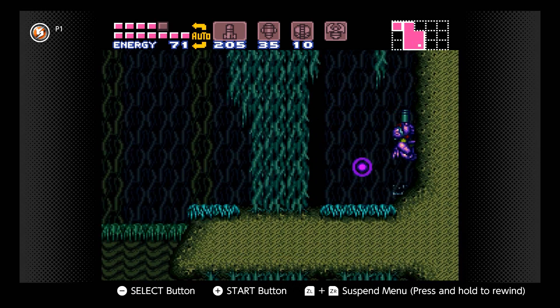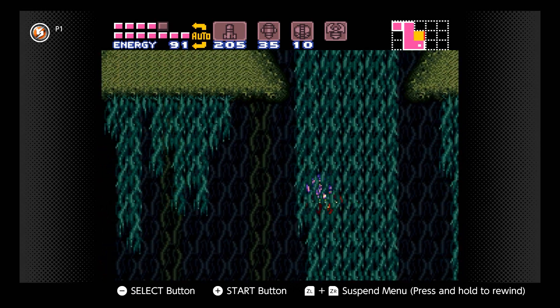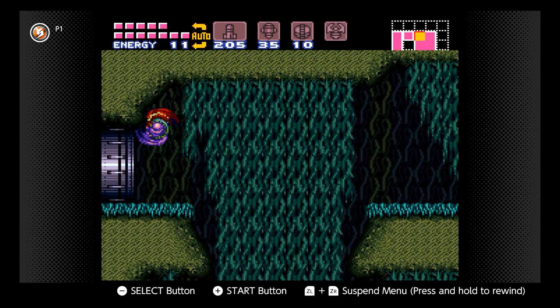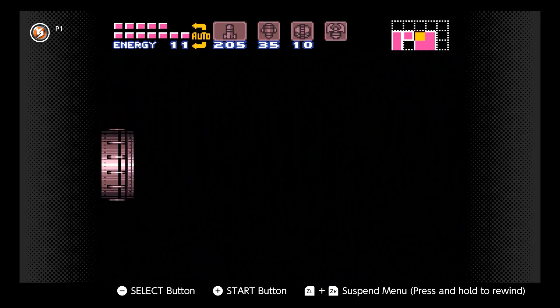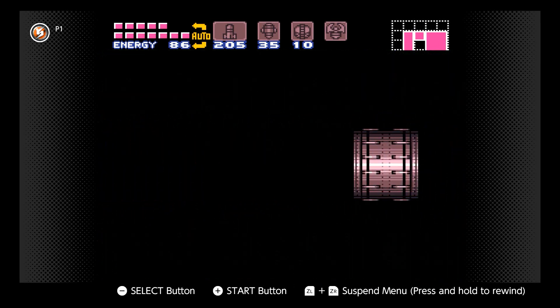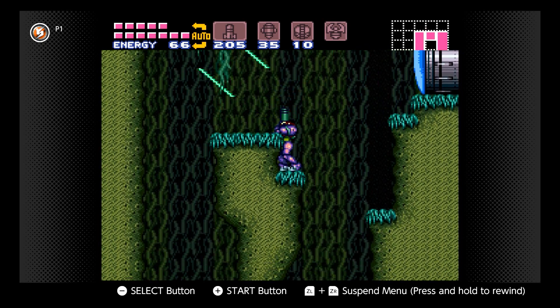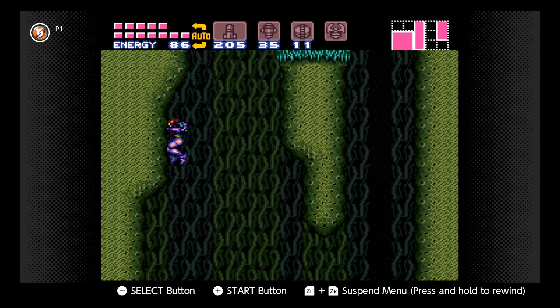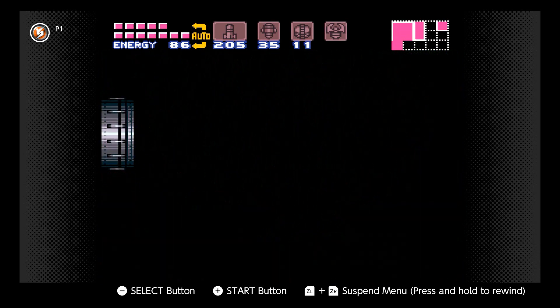I'm only firing two beams now instead of three. There's actually a unique limitation of the power suit — you cannot have the spazer beam and the plasma beam on at the same time. The suit can't handle it, so it automatically turns off the spazer beam. There's also a glitch in the game where if you time it just right, you can turn them both on at the same time, and you get what the community calls the 'murder beam.'